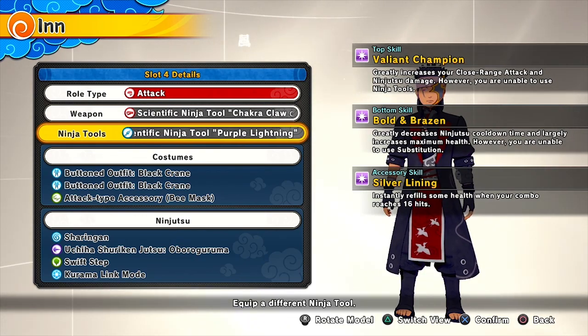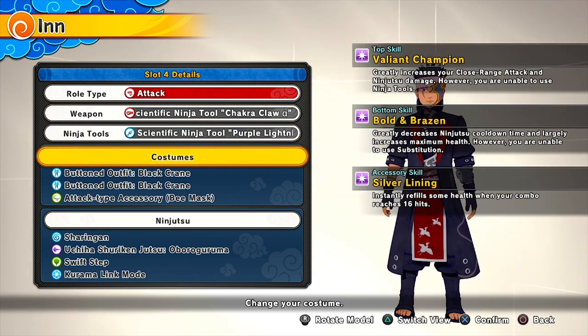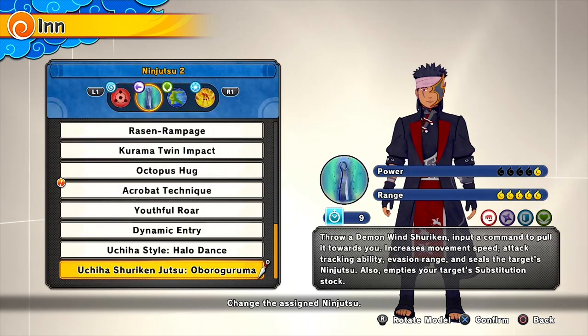Then you've got the Bold Brazen, which greatly decreases your ninja's cooldown time — which everybody loves — and largely increases your maximum HP. But the downside is you cannot sub. That right there is the problem.